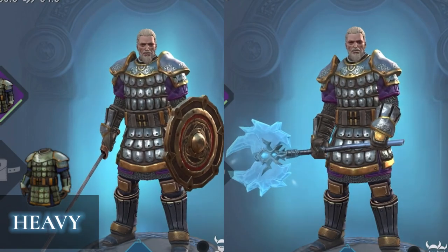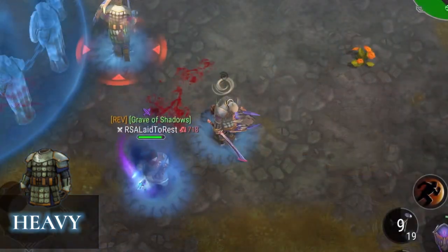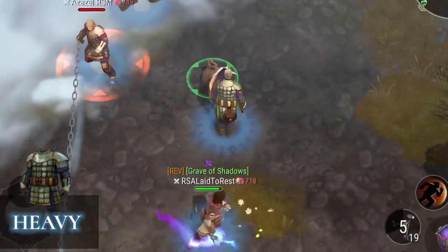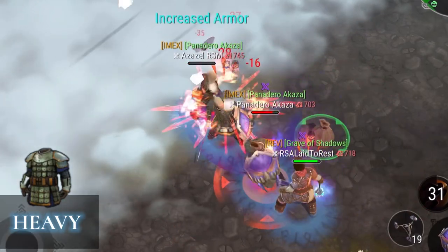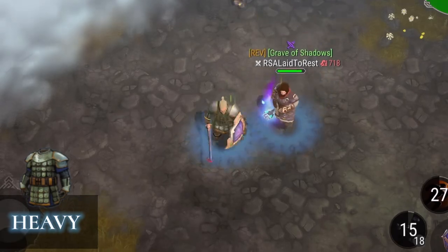Heavy class is a close-quarter class that uses heavy weapons. They supposedly have the highest defense and are great for your starting class, because they give high survivability and give you time to live. They are also the best for keeping your teammates alive.